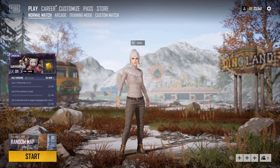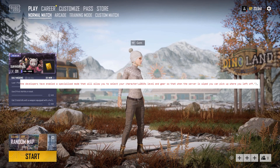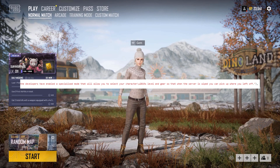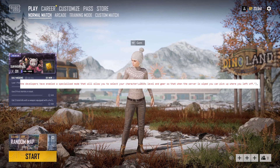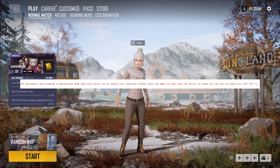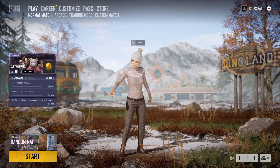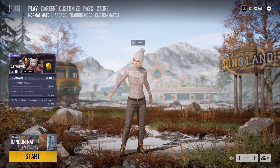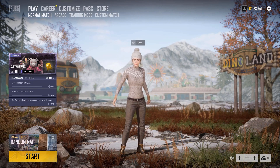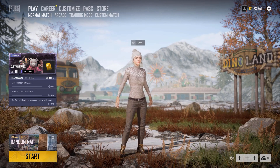Furthermore, regarding the demo and beta feature, I have found a code that says the developers have enabled a specialized mode that will allow you to select your character level and gear, so that when the server is wiped you can pick up where you left off. So the developers have the ability to allow players to save their game files during beta and transfer them onto the full launch of the game.